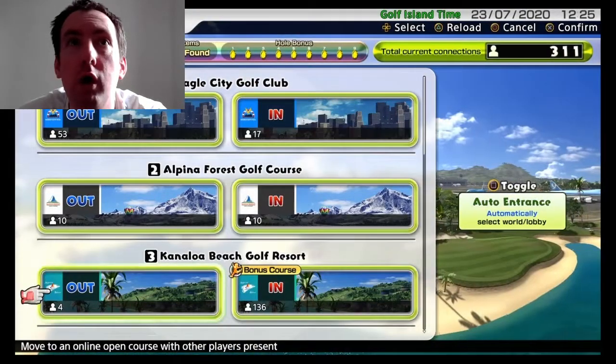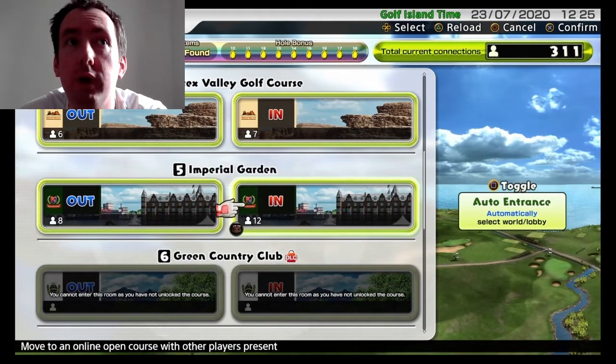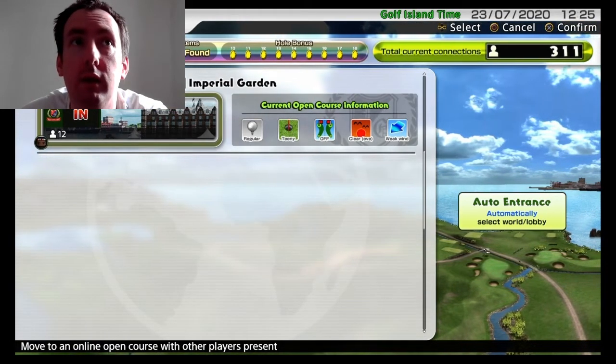Hello YouTube, I'm going to show you how to farm triple precision balls in Everybody's Golf. You need to firstly go to the online courses and go to Imperial Garden Inn, which is the back 9 courses, courses 10 to 18.